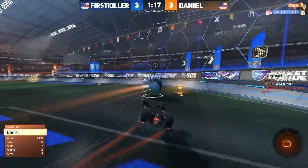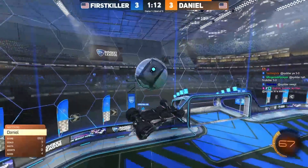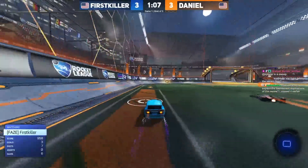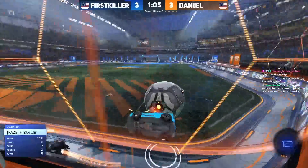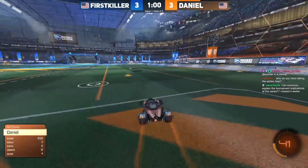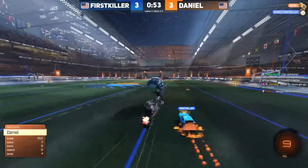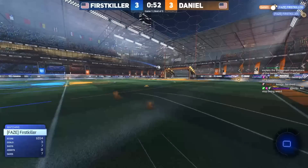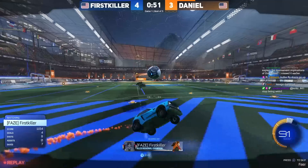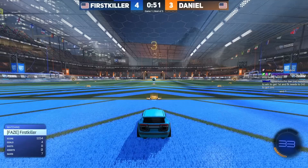Daniel kickoff win — into a bounce dribble at low boost. First killer grabs a hundred, fakes the challenge off the ceiling. Daniel cannot score on this attempt but still has boost control. First killer likely has to leave, giving Daniel a ton of space. Daniel takes the ball to the ground and tries to flick but didn't get the kind of power he probably wanted — soft shot. First killer saves and launches the counter-attack shot before the demo comes in.